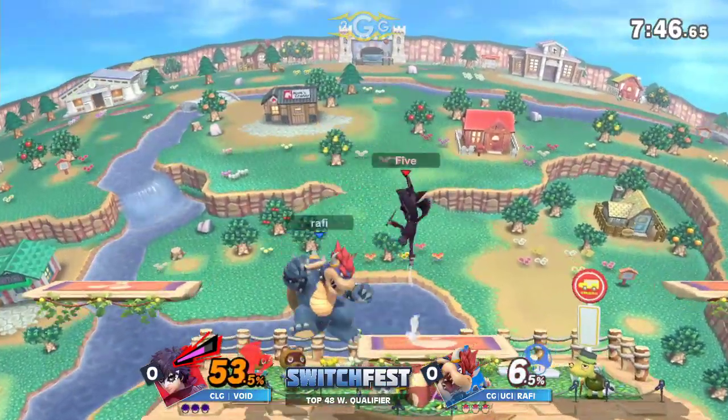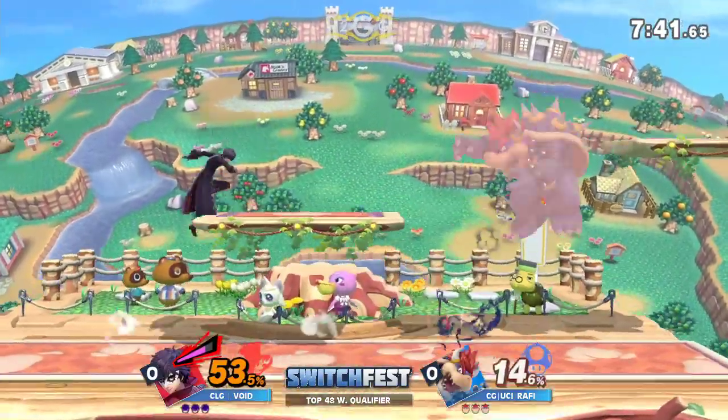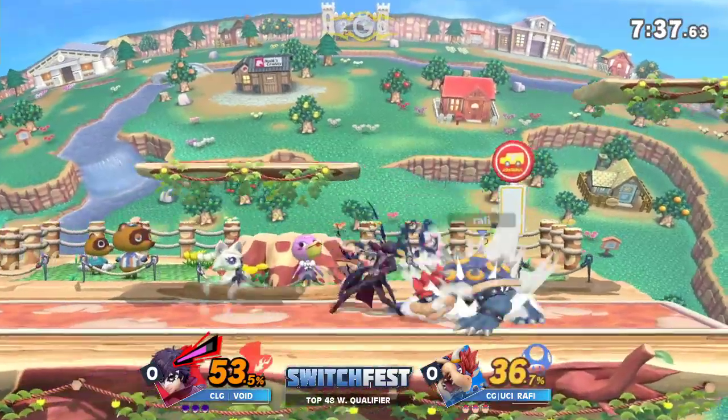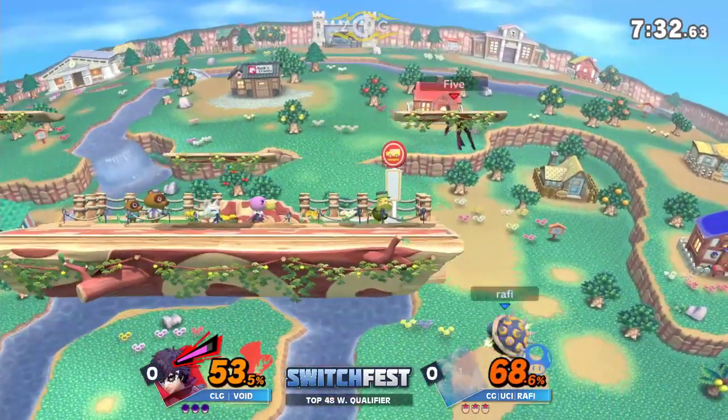Rafi starting out really strong here. He's almost got Arsene. Actually, the meter — when you get hit, it does like a splash animation. I just saw it. Yeah, I've never seen it before. I just looked at it.